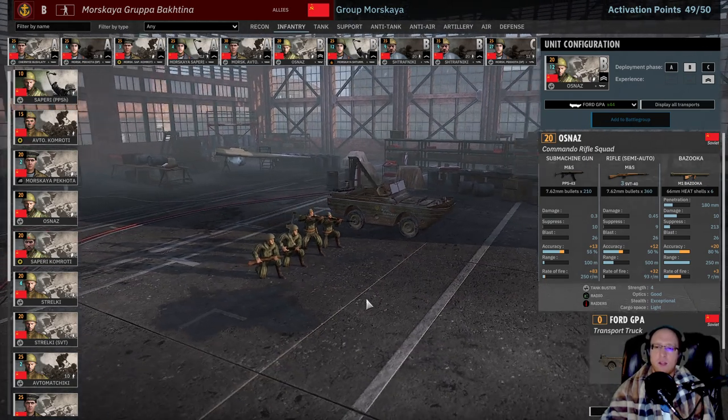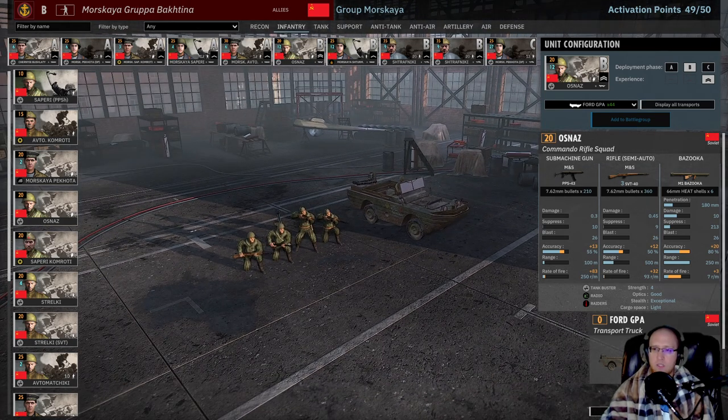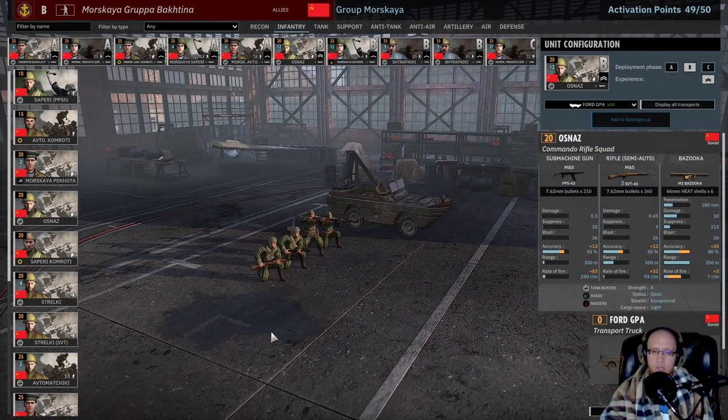Into B-Phase, I'm bringing in a squad of Osnaz with a PPS-43, three semi-automatic rifles, and a Bazooka. These guys have radio, which is neat, and the Raider trait — 20 points. You're buying them for the Bazooka; they aren't for fighting, they're for killing tanks and such. Having a Bazooka is really helpful and makes up a weakness that a lot of other Soviet divisions have, where their close-range AT on their infantry kind of sucks. This one definitely helps close that gap.